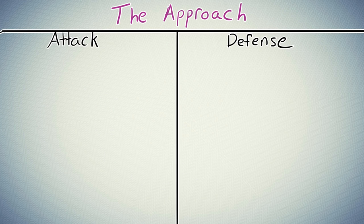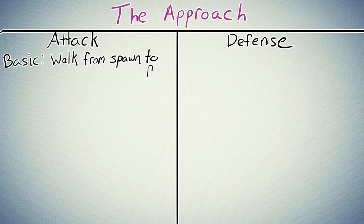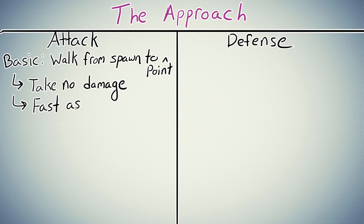For each of these phases, obviously the attackers and defenders will have different goals, so we'll start with the attackers. The approach is simply getting from your spawn to somewhere near the point. It isn't quite that simple, though, because you want to end up in a good position to initiate the fight that takes advantage of the strength of your team. You also need to get to that position taking as little damage as possible and not feeding any ult charge, picking an efficient path as quickly as possible. The approach phase is much more important than a lot of people give it credit for, so don't be lazy here.